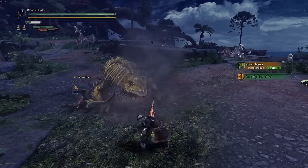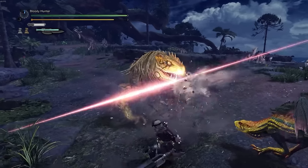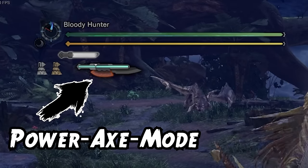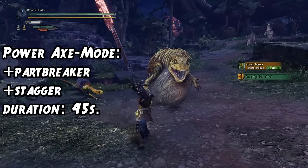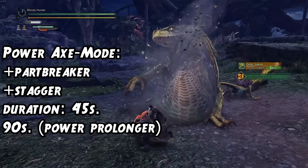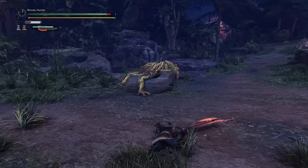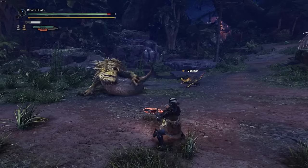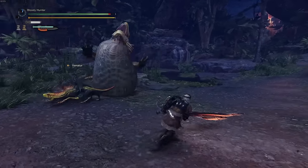This attack looks sick, feels great, and deals lovely damage, yet it doesn't stop there. With the heavy slam you power up your X mode, increasing the chance of staggering a monster and increasing part break damage. This power X mode lasts for 45 seconds, however it can be extended with the Power Prolonger skill to up to 90 seconds. When you have slinger ammo you can also retreat from wild swing, but let's focus on the base attacks first.